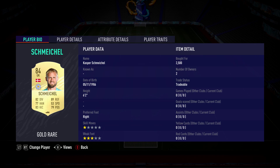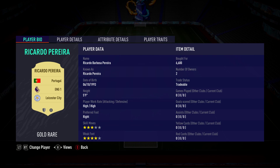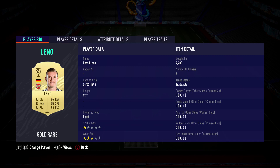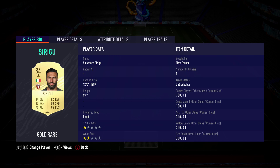In goal we've got Kasper Schmeichold, bought for 2,500 — plays for Leicester City in the Prem and is from Denmark. The right back is Ricardo Pereira, bought for 6,600 — plays for Leicester City in the Prem and is from Portugal. The centre back on the right is Bernd Leno, bought for 7,200 — plays for Arsenal in the Prem and is German.